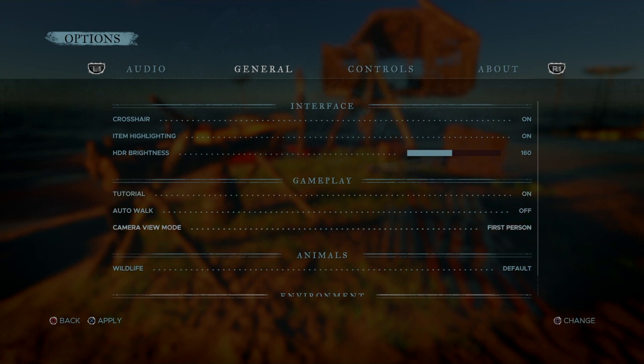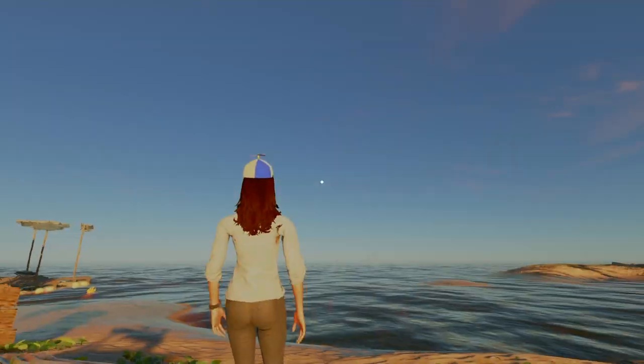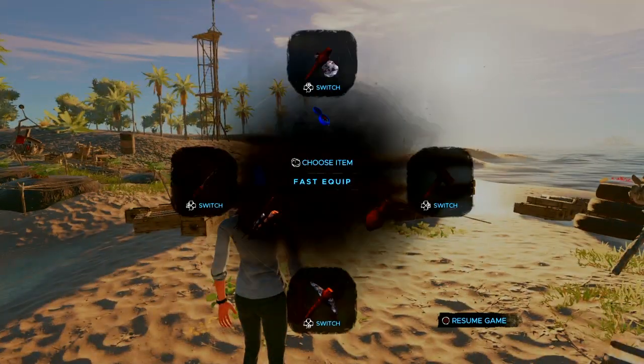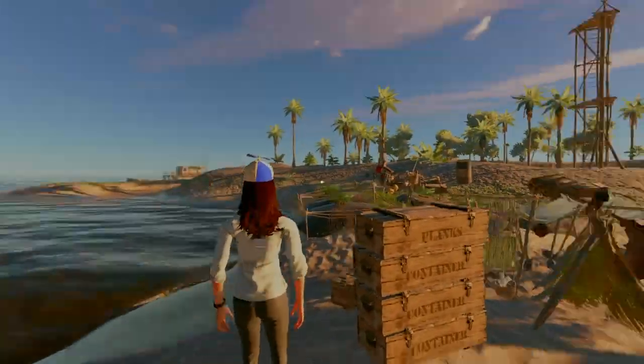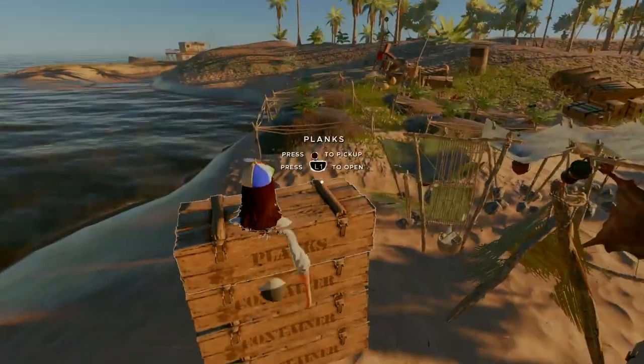You can now put storage crates on raft containers. They've tweaked the HDR brightness, so apologies if it looks a bit dark - I think it messed with it a little bit. You can toggle third person now - I've tried this out and I quite like it. The character is pretty funny with that thing on their head.